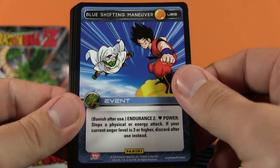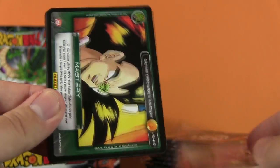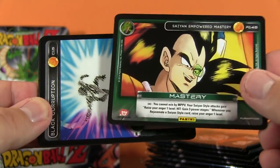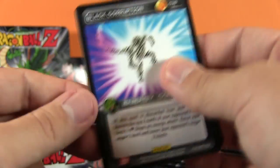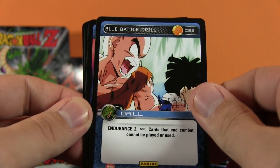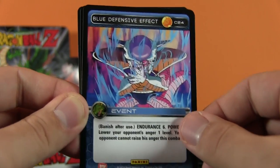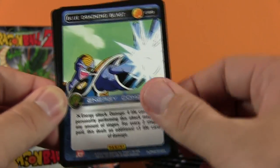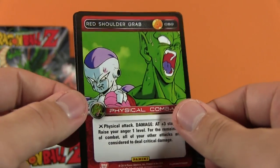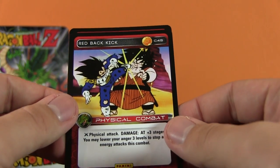We've got Blue Farewell, Blue Shifting Maneuver, Quickness Drill which looks really cool, Blinding Energy Move. Then we've got the Sand Powered Mastery - so we've got a Mastery there, that's pretty neato, and that's a rare. Black Corruption, Black Punishment, Blue Battle Drill - now that looks awesome, even though it's from the show you can tell, it does look really, really cool. Blue Defensive Effect, Blue Draining Blast, the Red Shoulder Grab non-shiny, and then the Red Back Kick - that does not look pleasant at all.